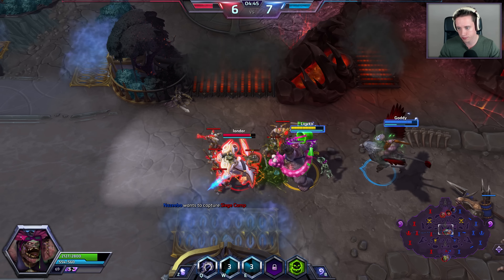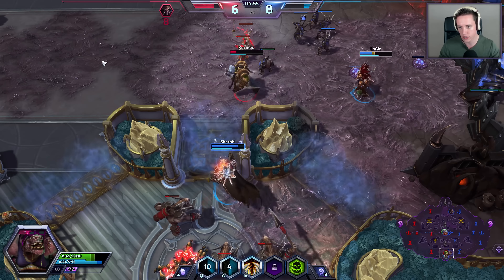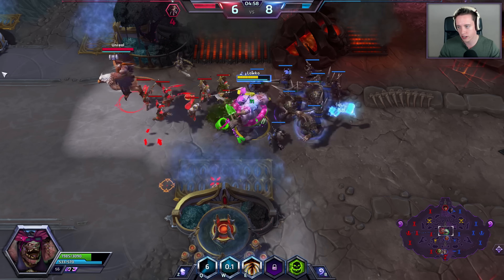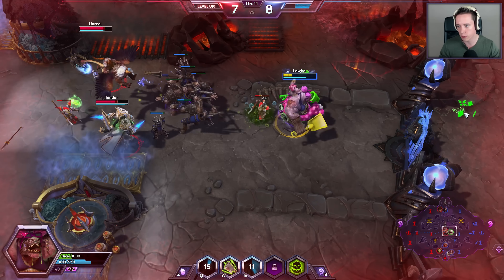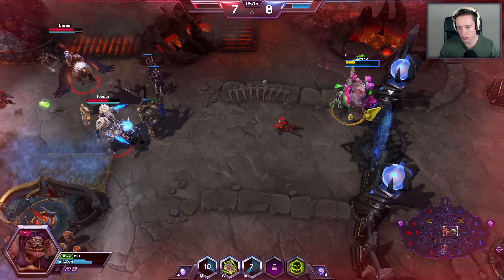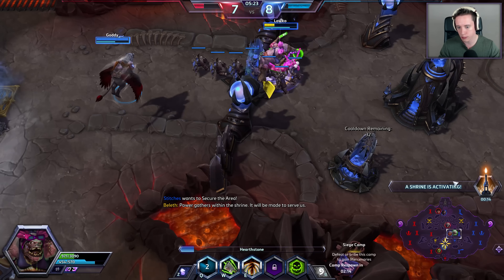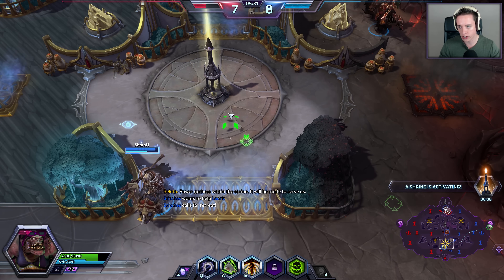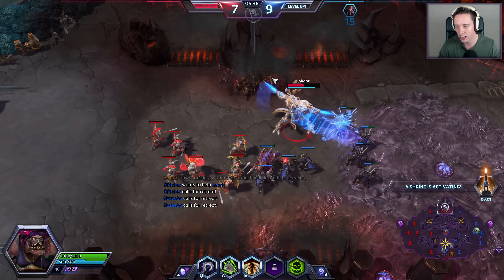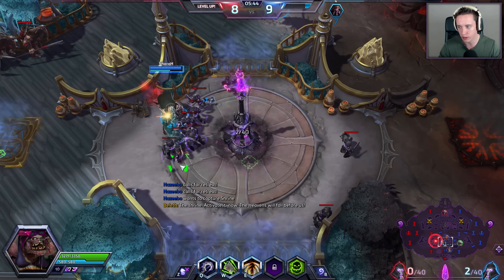Don't know why I slammed that way — that made no sense. Sagara actually ended up falling right there. There's a big fight going on in the bottom lane and Thrall may go down as well. It's fine, we're still pushing in the lane. I'm super sustainable. I may need some help if they push in even harder, but I'll go back and head towards the shrine right now. We're already at a full level advantage. Falstad's hammer picked off a lot of kills there.